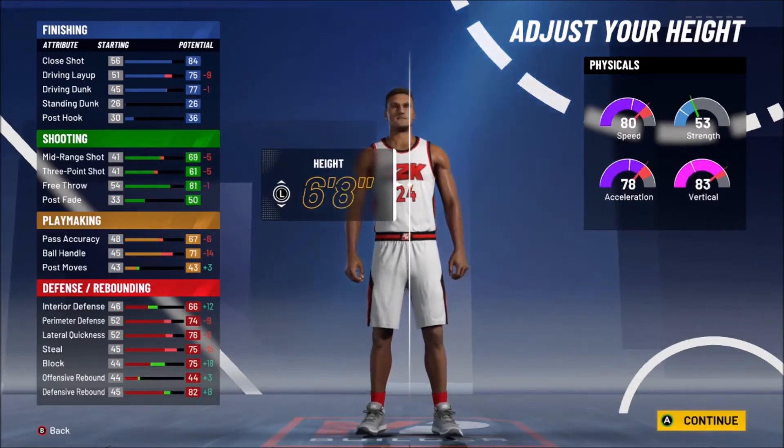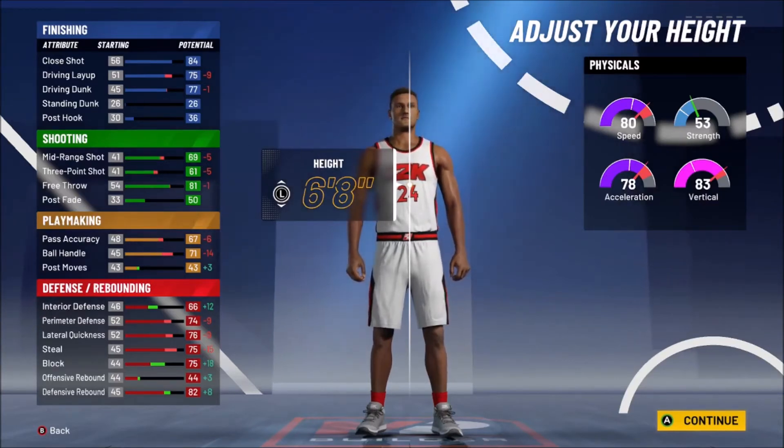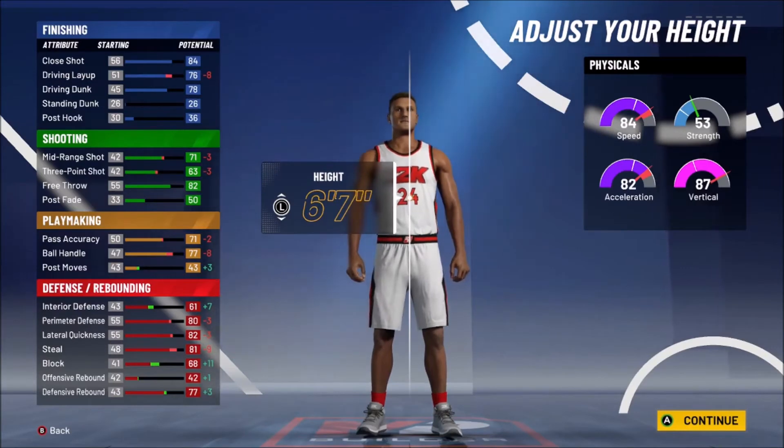If I were to go 6'8", I would lower the weight so my speed would go up a bit. But doing that, my interior defense would be the same as if I just went 6'7". The thing is, at 6'7" all my other defense stats except defensive rebound and shooting all get better. The only thing that takes a hit is defensive rebound by five, but it'll still be like an 86 with a 90 vertical — so 6'7" is what I'm going with.